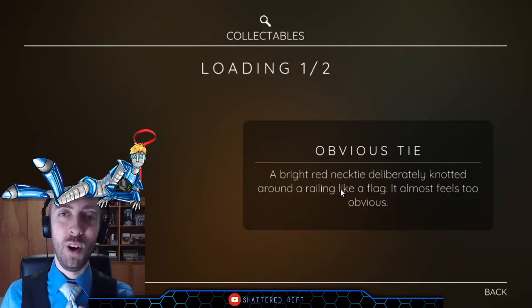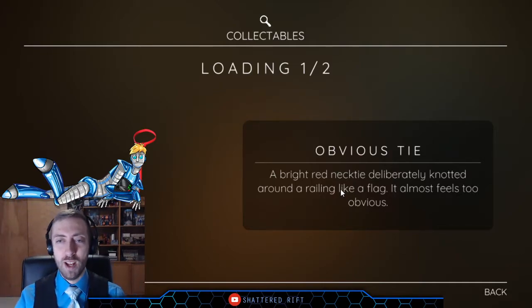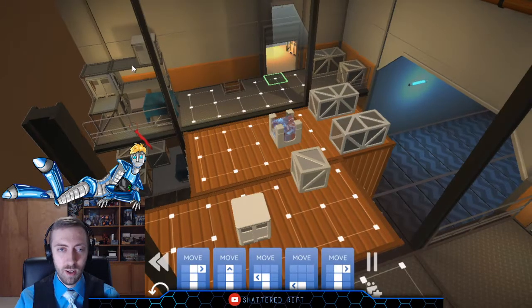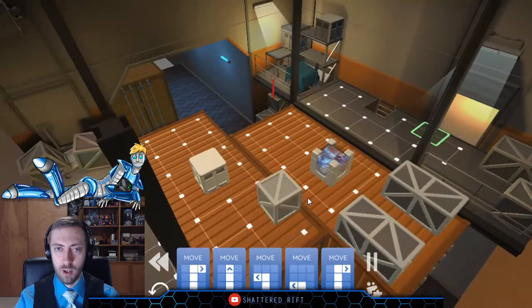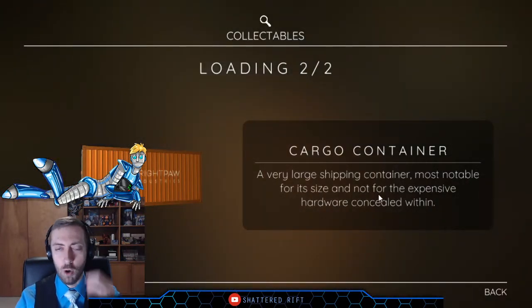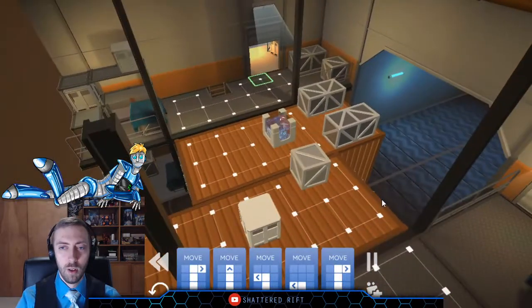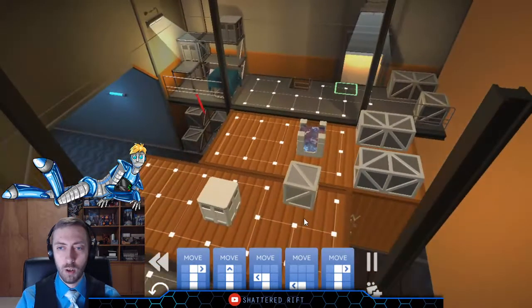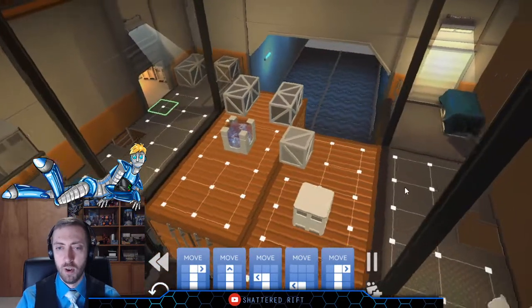Obviously a tie: a bright red necktie deliberately knotted around a railing like a flag — it almost feels too obvious. There were supposed to be two objects I can click on — where's the second one? Car container: a very large shipping container, most notable for its size and not for the expensive hardware contained within. Are those conveyor belts? It's not a clear direction they move.